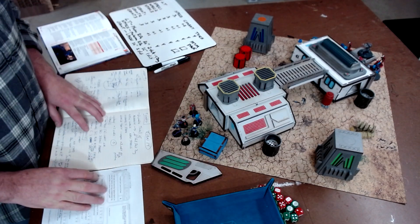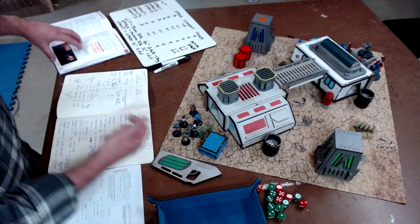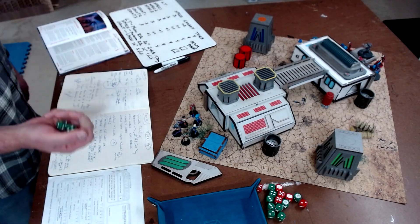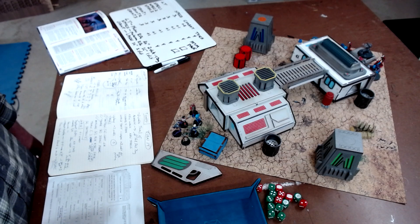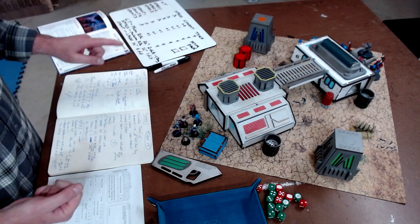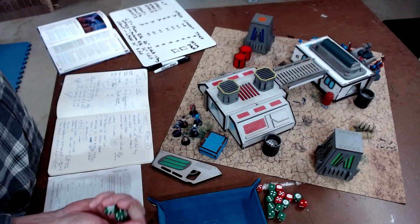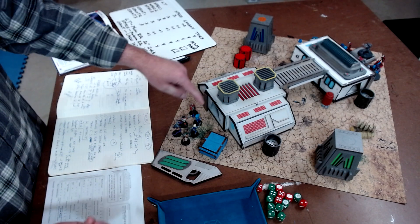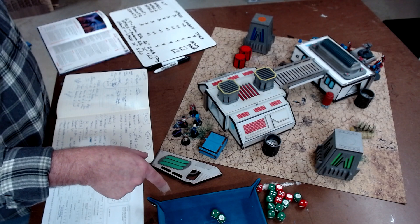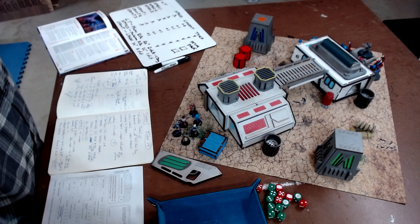First things first, I have to roll Seize the Initiative. However, I'm up against Tired Muscle, which means I am at minus one. You roll 2d6 and on a 10 or higher, my characters will get a free move. You also add the highest savvy, which is my robot with plus two savvy. I rolled an eight, add two is ten, subtract one is nine. So I do not get to seize the Initiative.